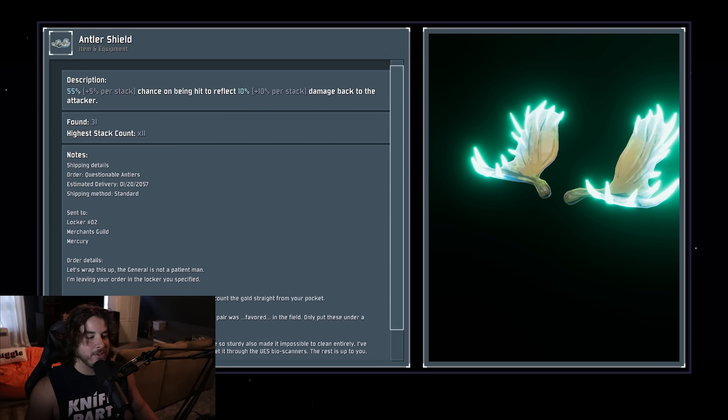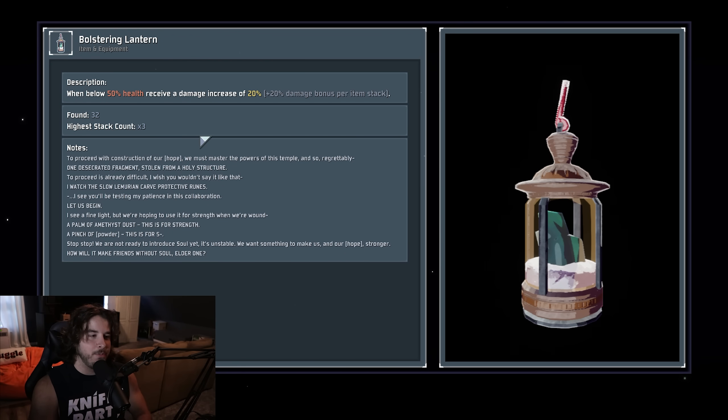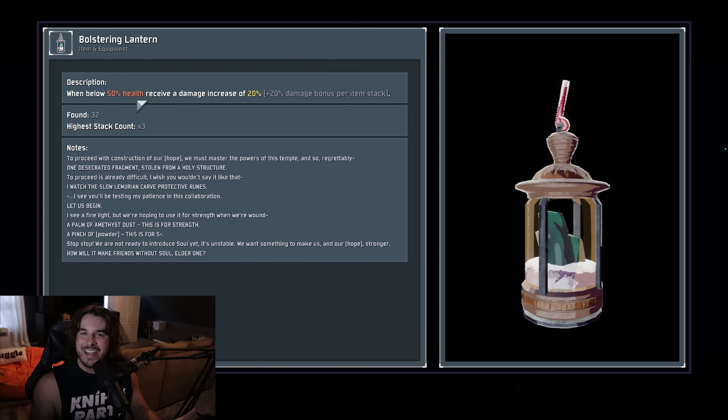Next up is the Bolstering Lantern. This thing should be pretty easy to find in your logbook because it should be the only item glowing — nice little bug there. While you are below half HP you receive a 20% damage increase. You can think of this damage increase the same as Delicate Watch — this thing just doesn't break. However it's conditional on being at 50% health. There are basically no times where you're going to be constantly sitting below half health.